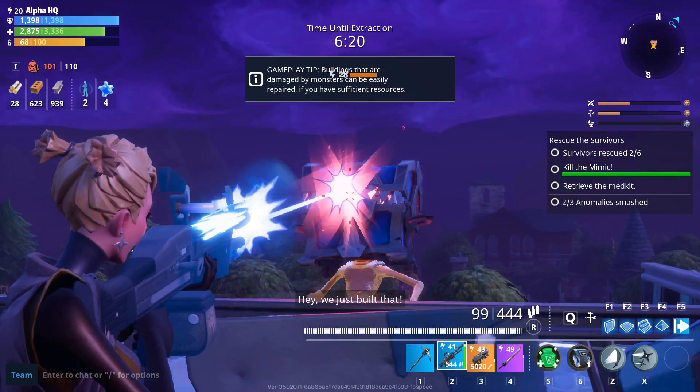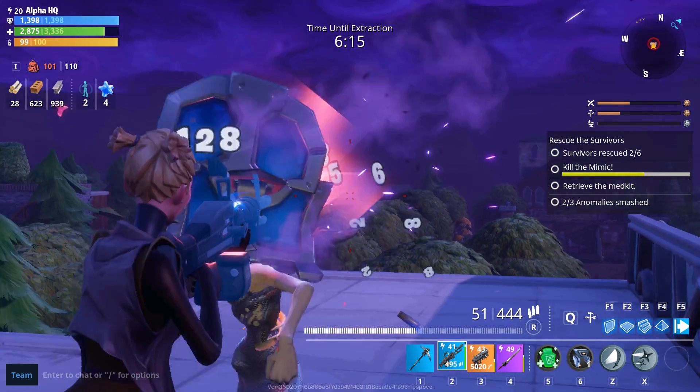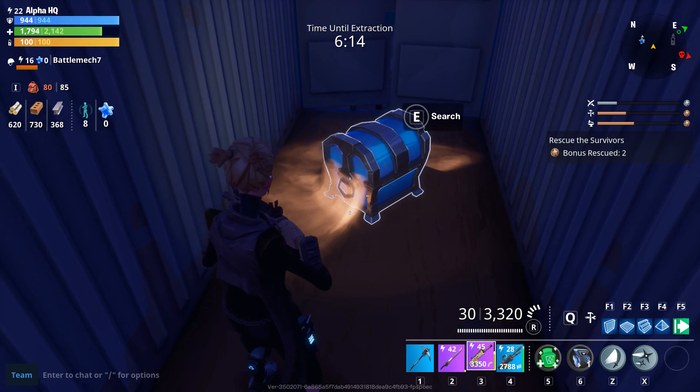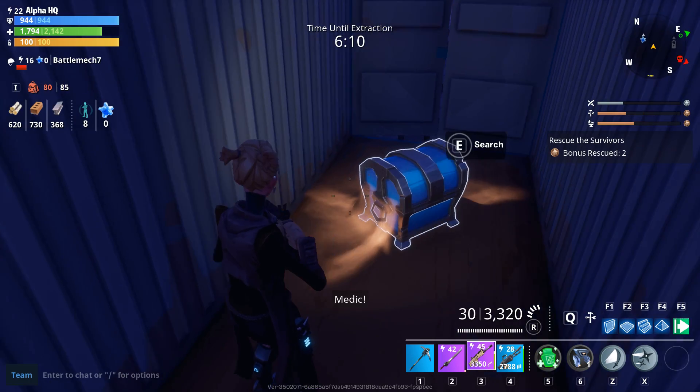They're very tough, they're very vicious, but there are a couple of things you can do. First of all, it helps to know that you're dealing with a mimic. So watch the chest while you're opening it, and if it quivers like this, that means you are dealing with a mimic — so you might want to prepare yourself.